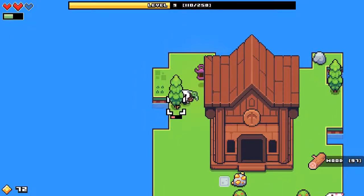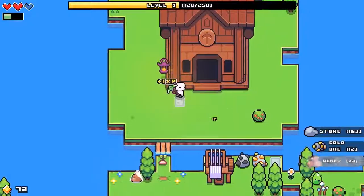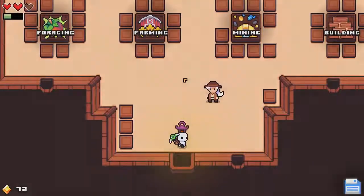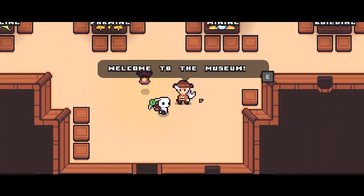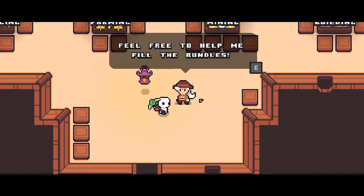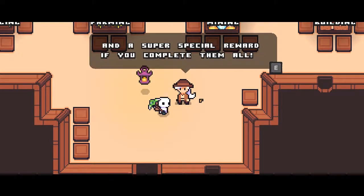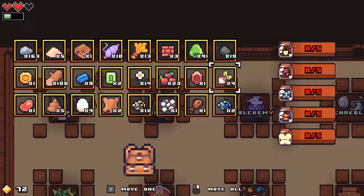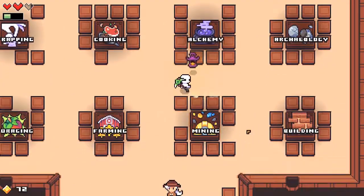I wish it would tell you what places are when you hover over them. I know what it is because I've done this one in my other game — it's kind of like a museum. You're going to be doing some collection stuff here. They say welcome to the museum, our collections are rather incomplete at the moment, feel free to help fill the bundles, you will get a reward for each one completed, and a super special reward if you complete them all. There are all kinds of things to do: trapping — catching bugs and fairies in bottles — different cooking ones, alchemy, archaeology, building, mining, farming, and foraging.